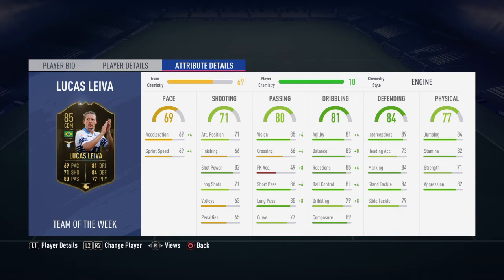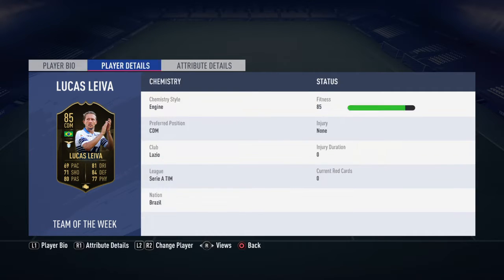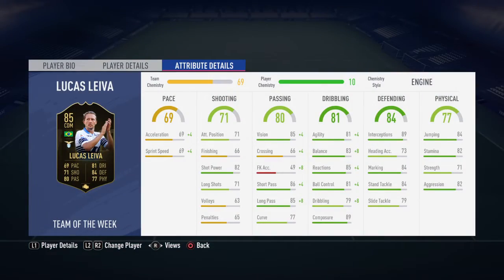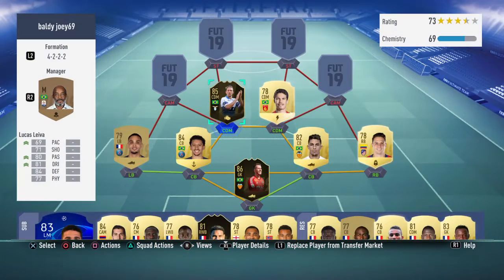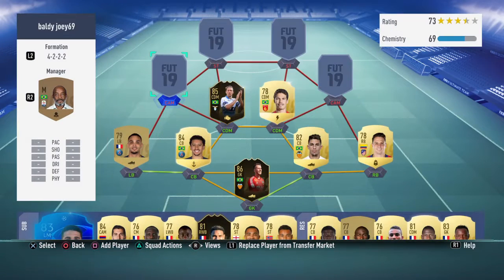Lucas Lever is the best defensive midfielder I've used this FIFA by far. For some reason his stats show only 82 shooting and 71 long shots, but he's got such good long shots — I've scored quite a few goals with him. He's got three goals and eleven assists on this version of the card. Defensively he's amazing, his passing is good, and he actually feels quite fast.